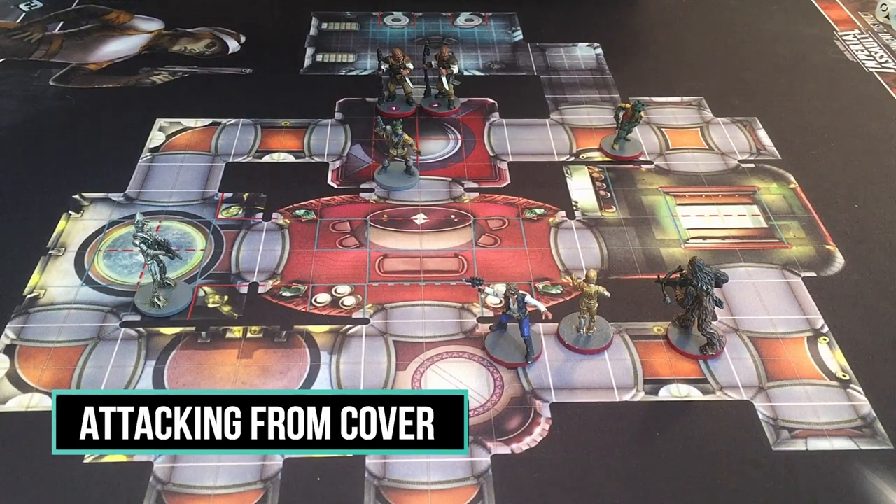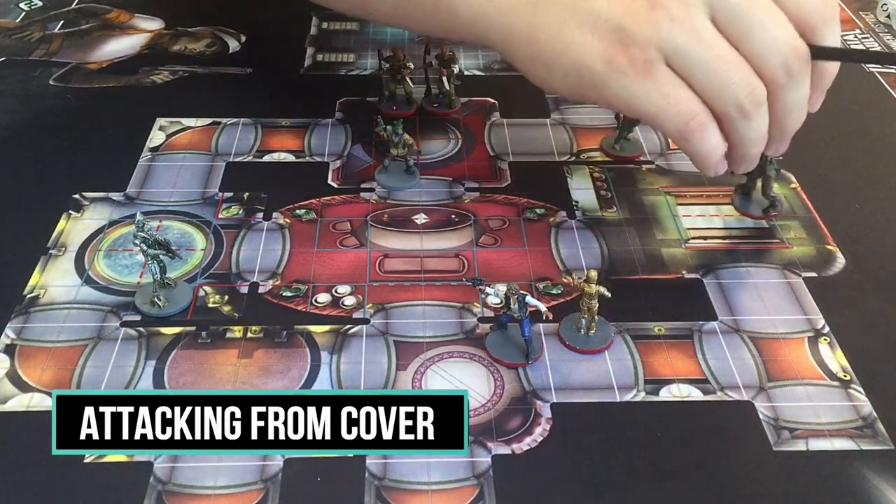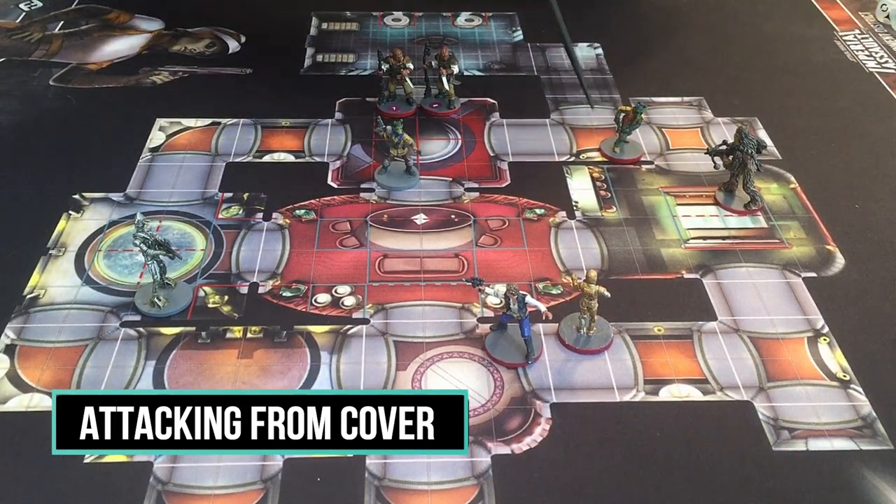This is also an important tool to use against Greedo — to prevent him from using Parting Shot against you. You want to try and kill him without exposing your figures to his deceptively devastating attack. For example, this would be a good spot for Chewie to attack Greedo from so that if he kills Greedo, Greedo doesn't get to Parting Shot onto Chewie. Do note that Parting Shot can be used on any target, not just the figure that attacked Greedo. So if another figure is already in his line of sight you might not be able to protect that one, but it's important to control where that Parting Shot can go.